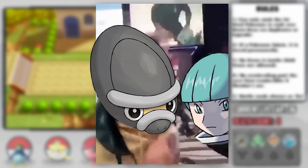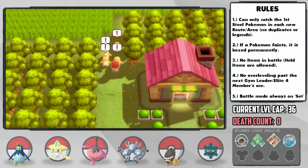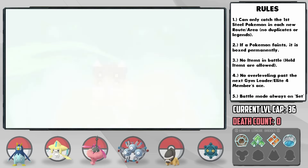We then mace the Psyduck in our way — thanks, Cynthia. On the way to Celestic Town, Patriot ends up evolving into a beastly Bastiodon.